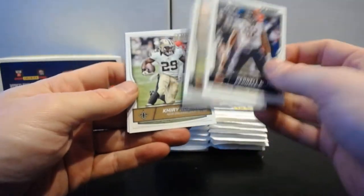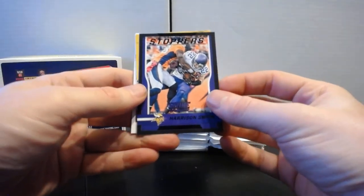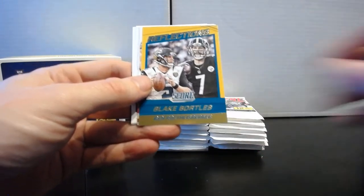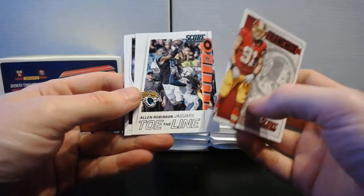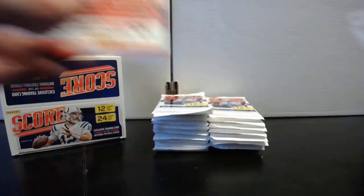Pack seven: Pernell McPhee, Kevin White, Carlos Hyde, Eric Weddle. Harrison Smith Stoppers black reflections, Blake Bortles and Ben Roethlisberger — interesting combination, especially with the playoffs last year. Ryan Kerrigan Toe the Line, Alan Robinson. Rookies: Ronnie Stanley, Alex Collins, and Jacoby Brissett.